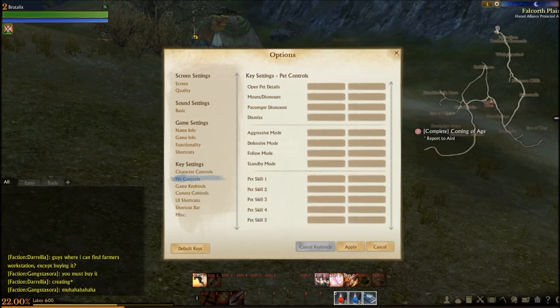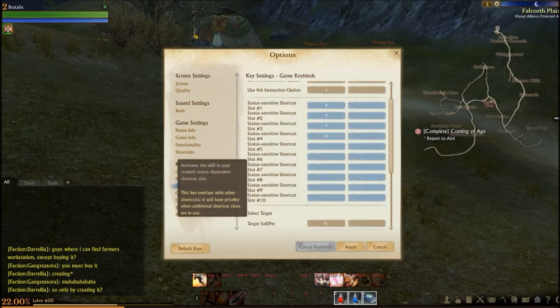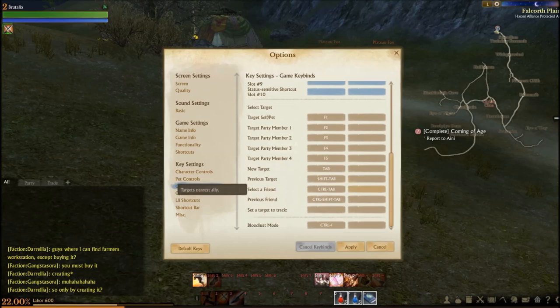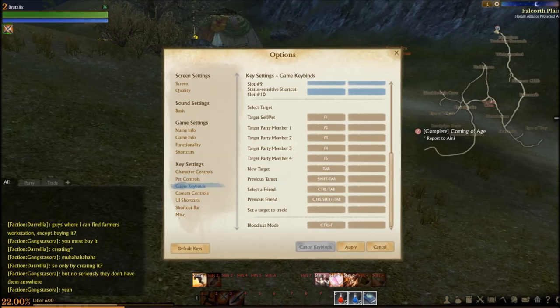Pet controls: open pet details, mount, dismount, passenger dismount, dismiss, different modes, and the different pet skills. Here are all the different game keybinds — that's pretty good. Target self, target party, target index, target previous, target select a friend, set target to track. Bloodlust mode toggles on and off, which allows you to attack allies.